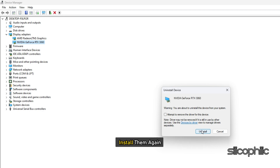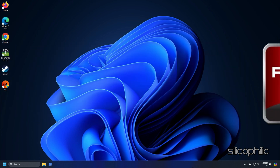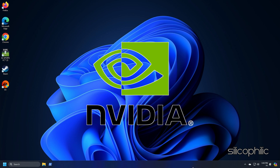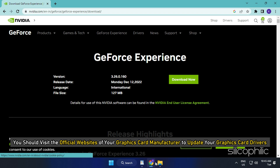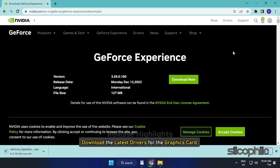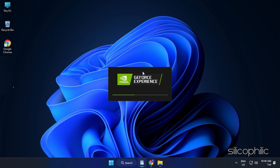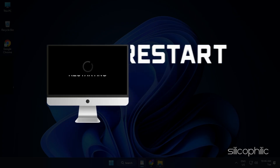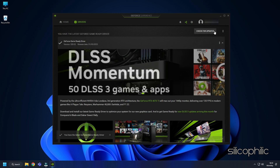After uninstalling the drivers, install them again. For AMD graphics drivers, install the Radeon app and run it. For Nvidia graphics drivers, install and run GeForce Experience. You should also visit the official websites of your graphics card manufacturer to update the drivers — links are in the description below. Download the latest drivers, follow the on-screen instructions to complete installation, restart your PC, then rerun the app to check for updates and install any that are available.